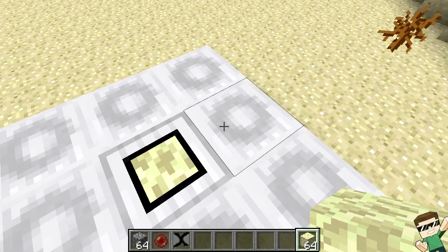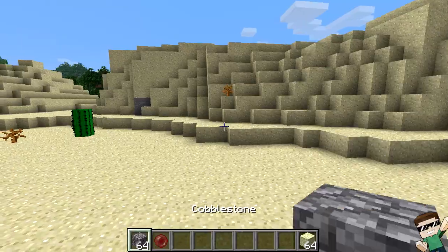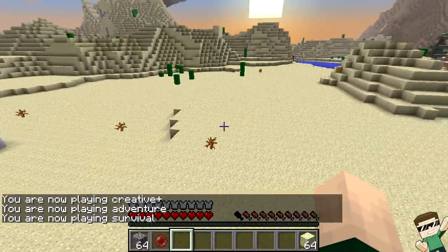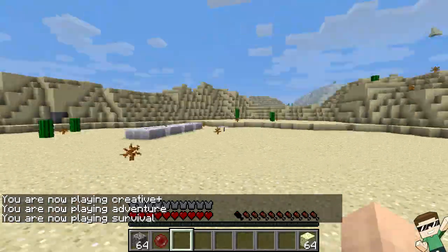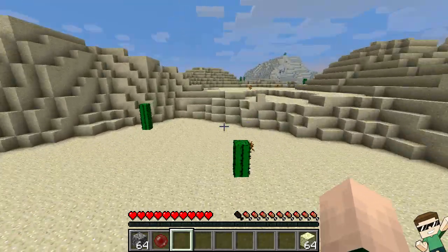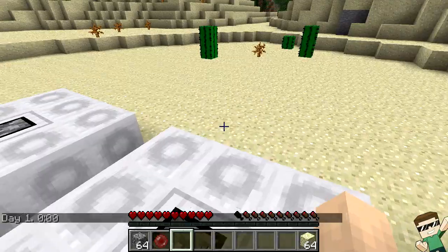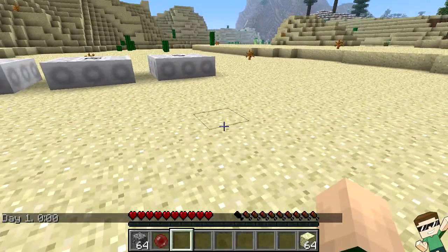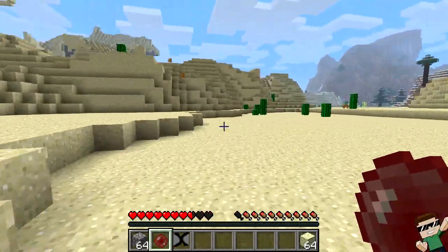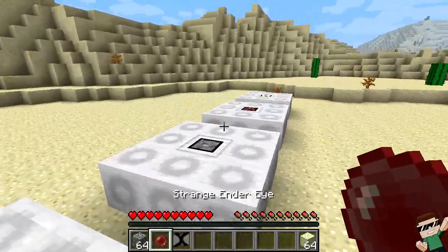The dragon wings can't be crafted — they're only obtained through the extractinator. When you equip the dragon wings, they allow you to fly, and on the ground you run and walk a lot faster too. One issue with the mod is that when you take the wings off, you can still fly and still walk faster — that's a bit of a glitch, but hopefully the mod creator will fix it. The strange ender eye lets you shoot it and it'll transport you like any other ender eye, but it doesn't leave your inventory, which is nice so you don't lose ender pearls.